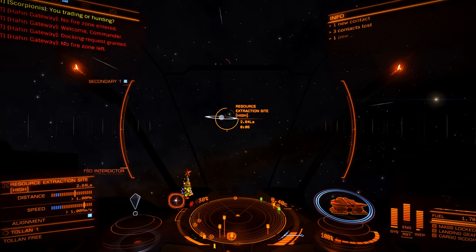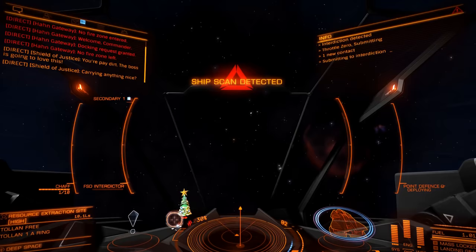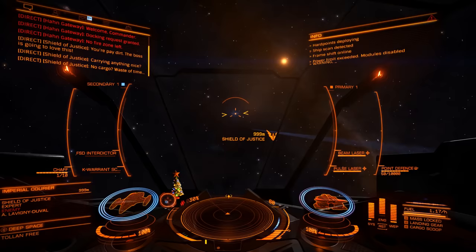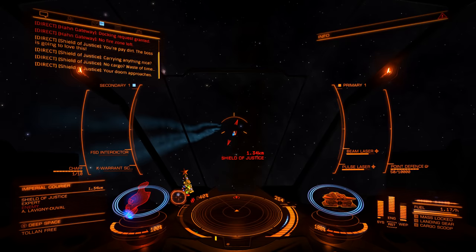There is a progression system within Power Play. You sign up and if you do enough grinding for your faction, they'll give you nice rewards. I've been doing bounty hunting and I worked my way well up in the faction, getting some nice big bonuses for killing other ships — I was earning millions. You can go to a high extraction point and easily make a million credits in 20 minutes if you get the right ships appearing there.